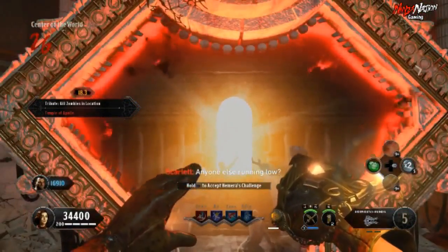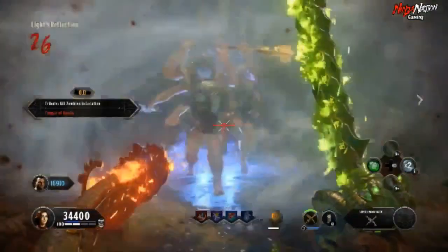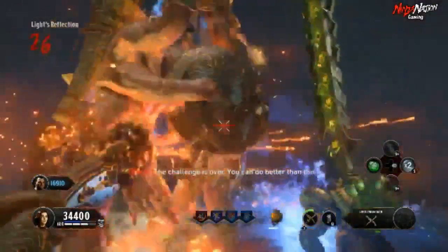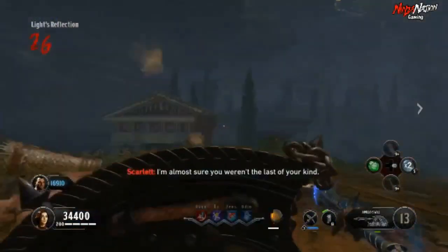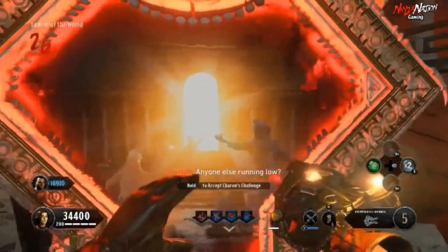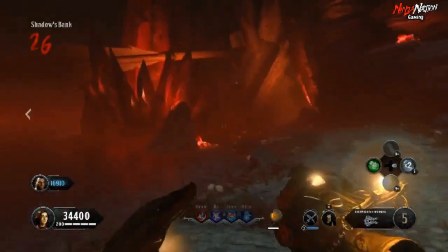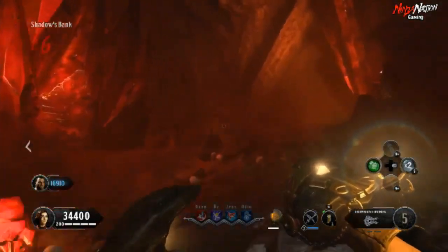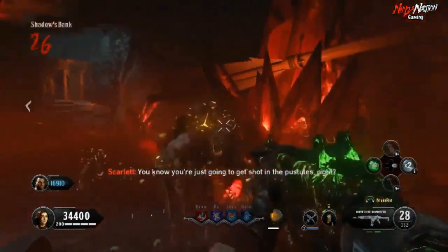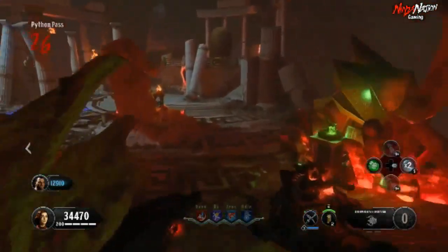The next trial is Hemra, and in this one you're going to be facing three of those big forearm bosses. Once you kill all three, the trial will be over and the portal will take you back to Pack-a-Punch. Now it's time for the final trial, which is Charum. In this trial, you'll be facing three Blightfathers. Once you kill them, another portal will open taking you right back to Pack-a-Punch.